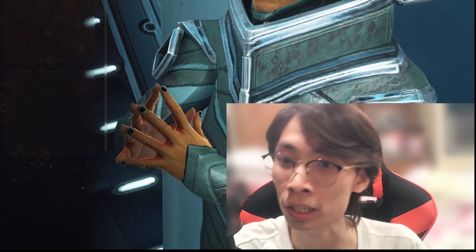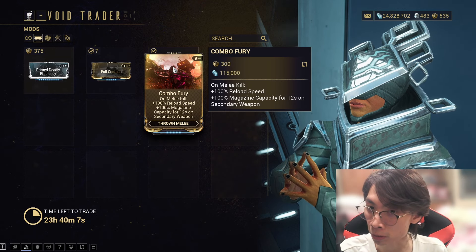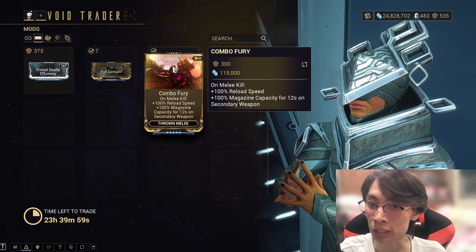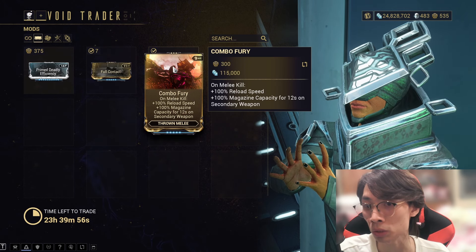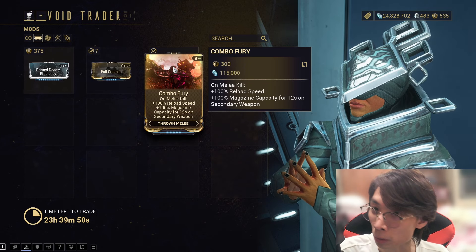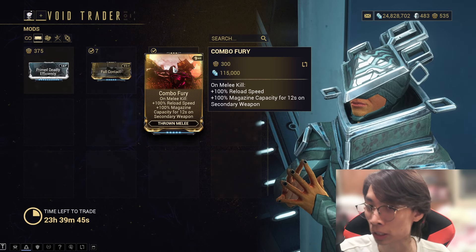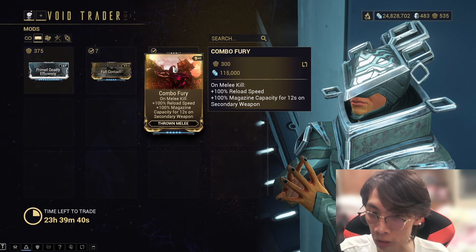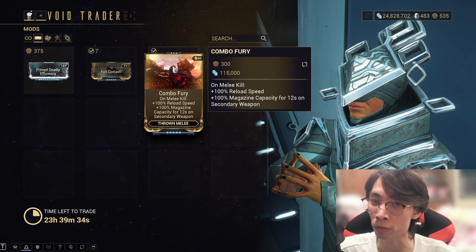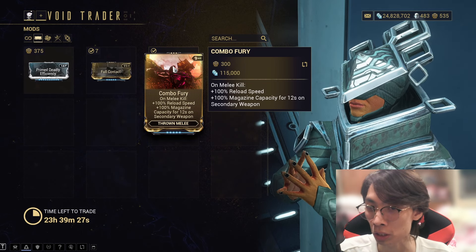Full Contact — skip this one, don't ask. Combo Fury is a unique mod for Glaive-type weapons. When you use it with secondary weapons equipped one-handed alongside a Glaive or dual melee, you will build combo for both of them. This mod gives a bonus based on the stance you have equipped. It's nice to have, but not necessary.